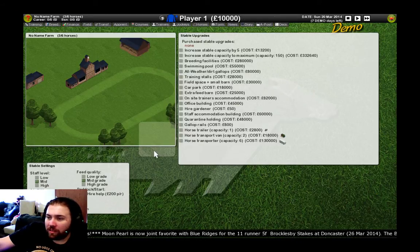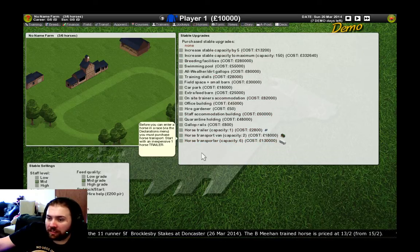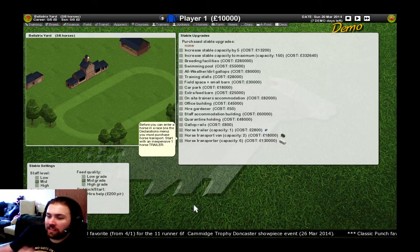We can go into our stable here. As you can see, there's a variety of different upgrades that we can purchase — set different staff levels and wages, feed quality. This is pretty much the same as version 5. We'll rename our stables — The Bellatrix Yard.